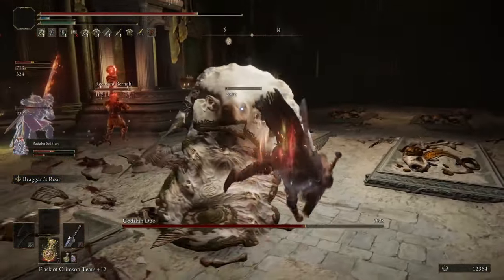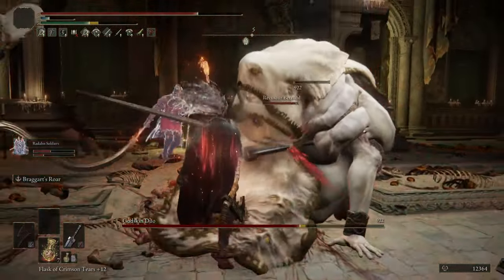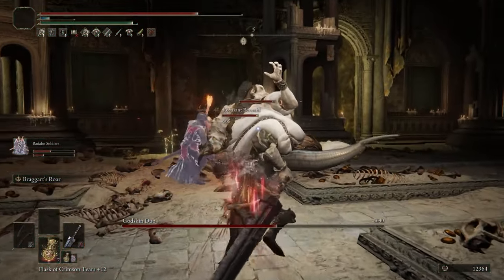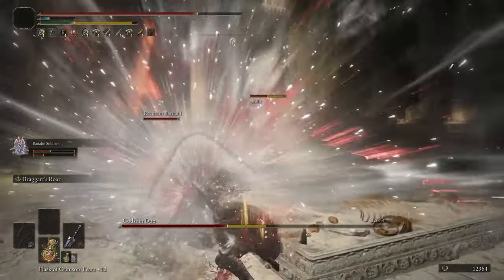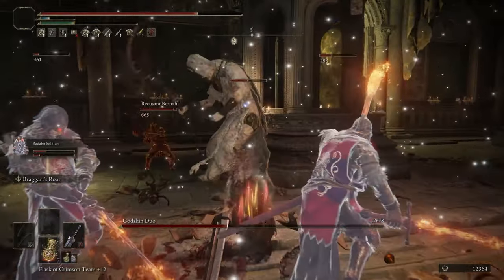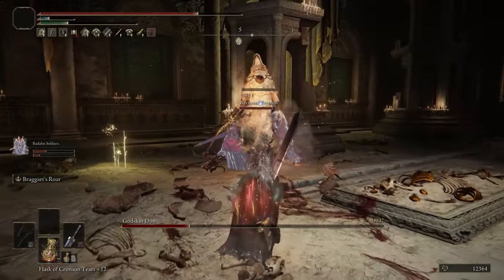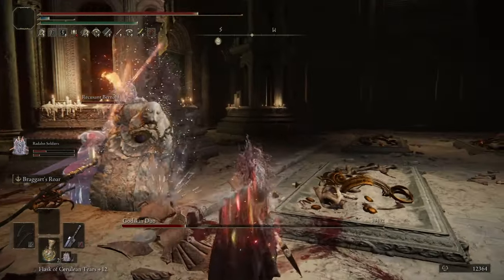The third Talisman is the Lord of Blood's Exultation, increasing our damage by 20% whenever a Blood Loss happens near us. This Talisman is really fitting for a Guts-themed build — he's known for killing tons of people and spilling blood everywhere, and it seemed like he would get stronger the more he did. The main reason for it is how quickly, easily, and consistently we can proc Blood Losses. This should always be active during boss fights with no problems.